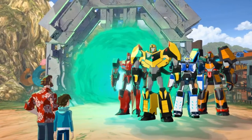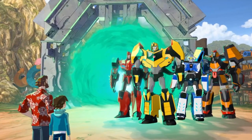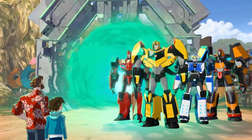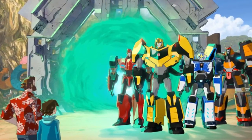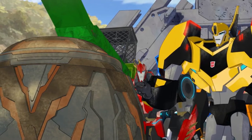This episode starts off with Bumblebee and the rest of the team heading back to the scrapyard after going to Egypt to get some sort of relic that the scavengers are after — which is, according to Fix-It, kind of like an energy generator that sends out a shockwave of some sort.